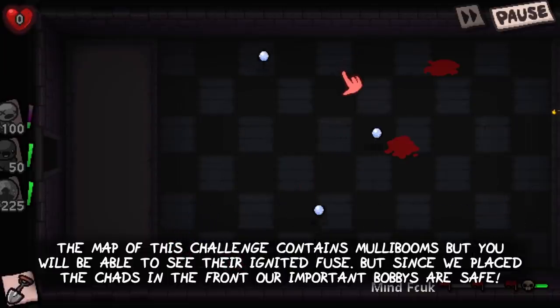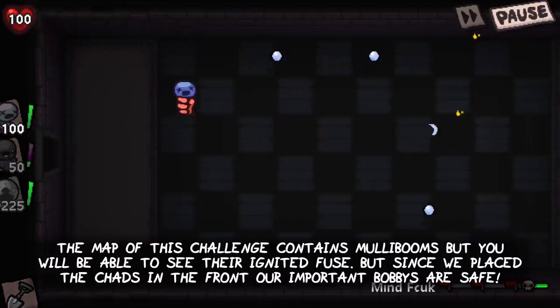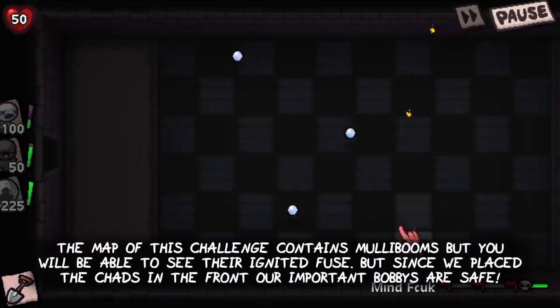The map of this challenge contains mullibooms, but you will be able to see their ignited fuse. Since we placed the chats at the front, our important bobbies are safe.